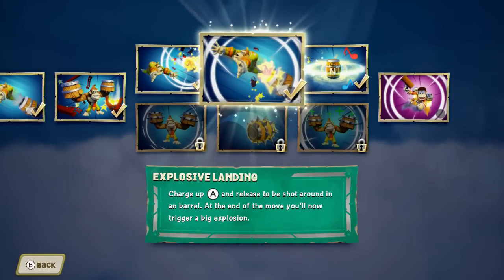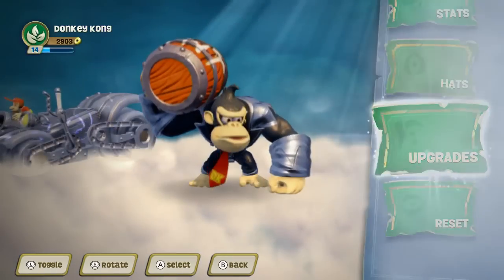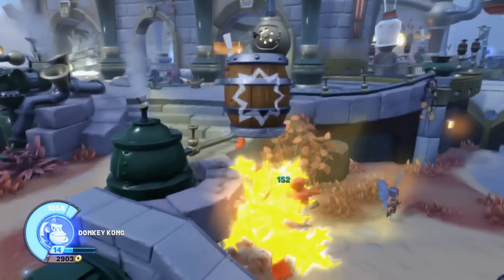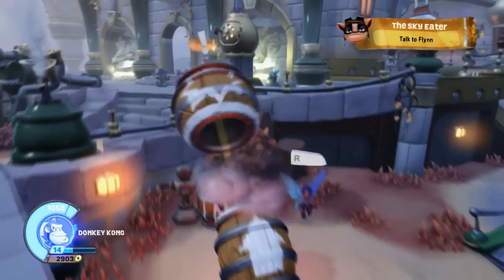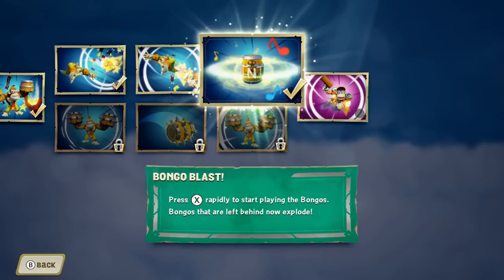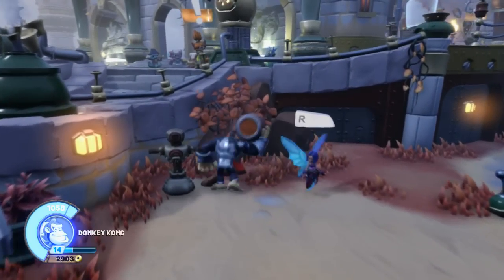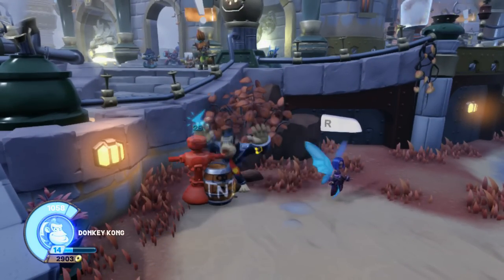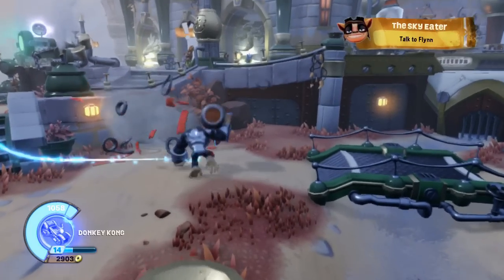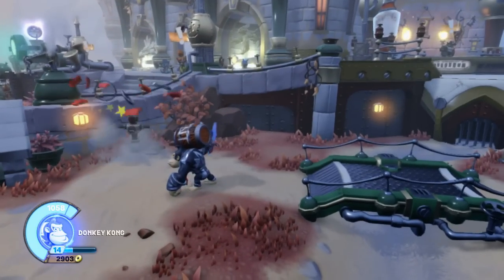Explosive Landing: charge up A and release to be shot into a barrel. At the end of the move, you'll now trigger a big explosion. You hold A, pick a target, and that's obviously a lot stronger than the base version. Next is Bongo Blast — press X rapidly to start playing the bongos, and bongos that are left behind now explode. He's playing bongos on a TNT Barrel. When you let go, it plays on its own like usual, and now it explodes.